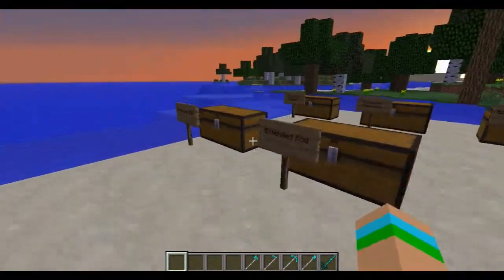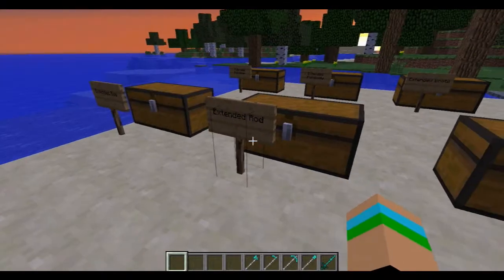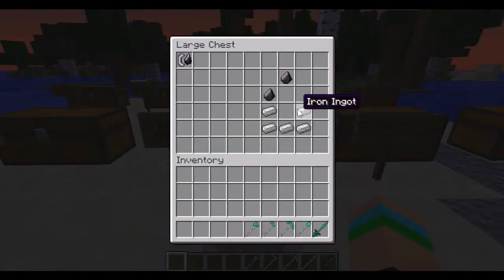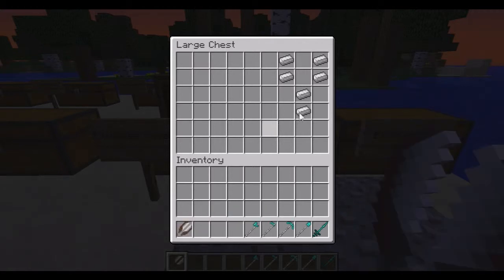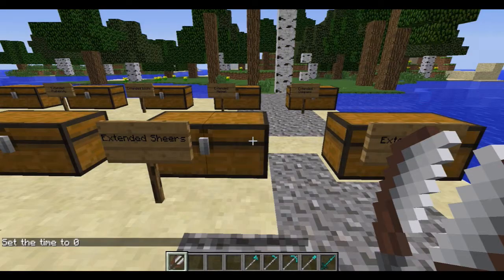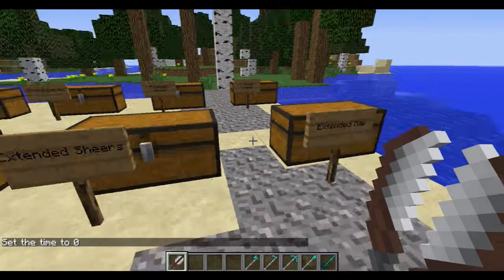For the bow, you're using the sticks in a normal bow formation and the string is just using the whole rod — a normal rod, just extended. Flint and steel is 5 iron ingots and 2 flint. After that there are shears, which basically just last longer.